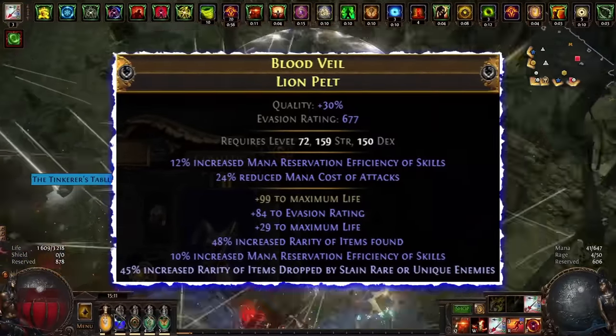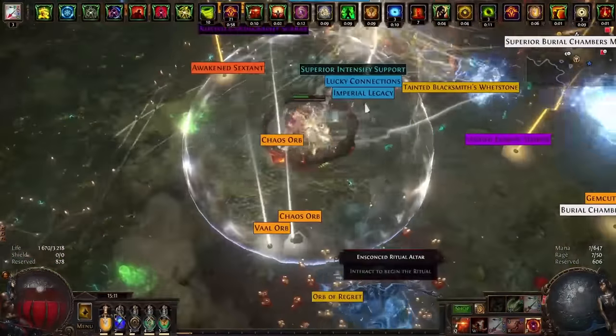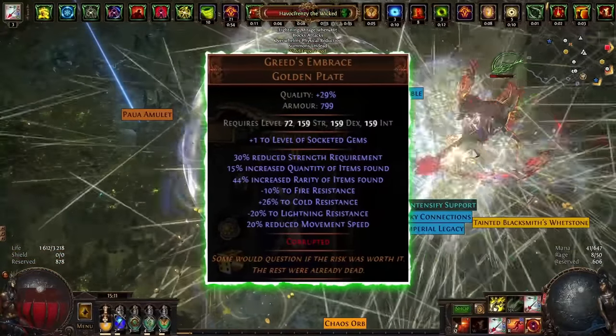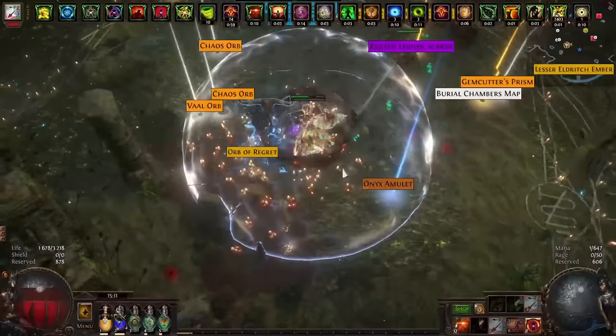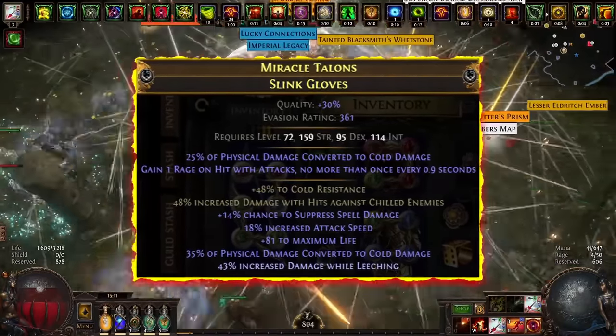Next is the helmet. Here I have a lot of life, rarity, and mana reservation — nothing special, just a good helmet. Since my auras are placed in the body armor, I use Greed's Embrace with plus one to the level of socketed gems to make my Enlighten level five. Without this corrupt there will not be enough mana for all auras.